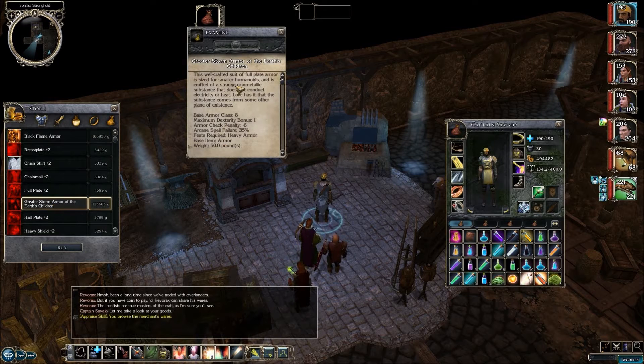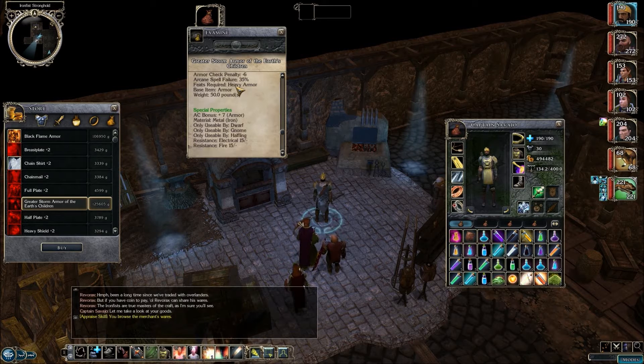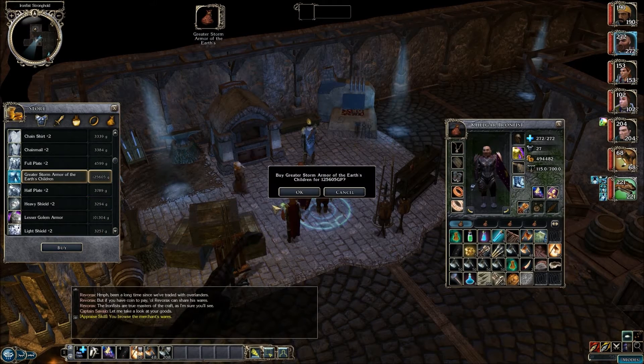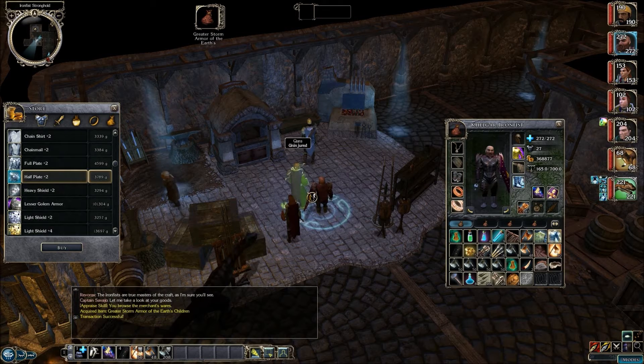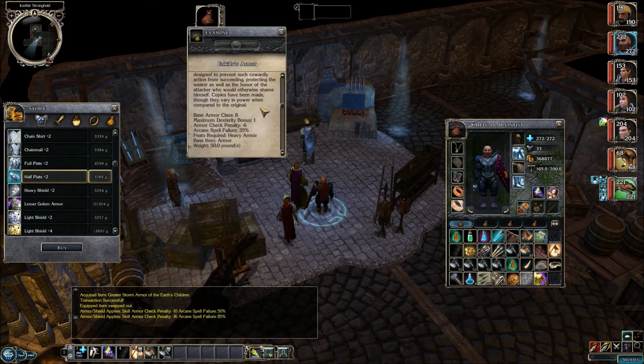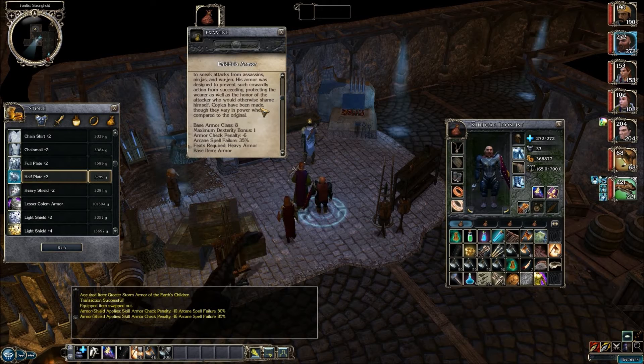The Greater Storm Armor of Earth's Children - it's a full plate, plus seven, and it gives you resistance to electrical and fire at fifteen. One of the best armors in the game, and one of the most expensive. We're going to buy it and equip Kelgar with it. Right away it improved his armor class by five points.